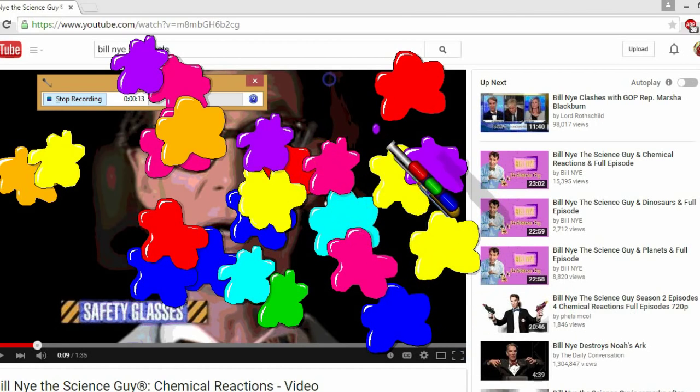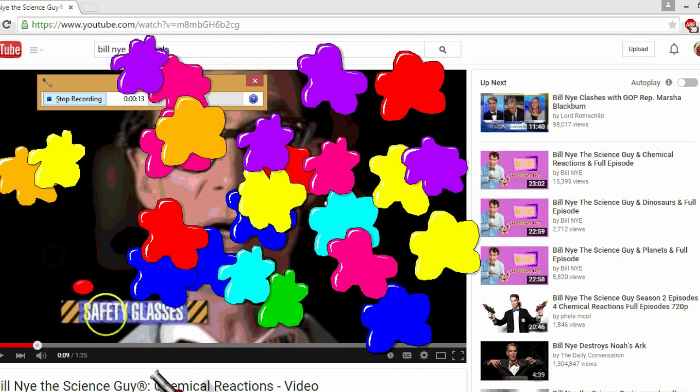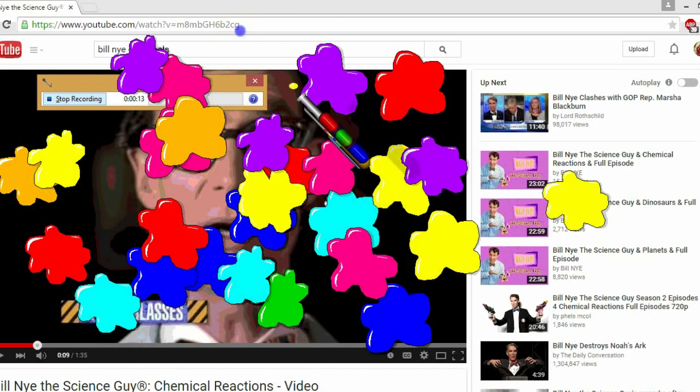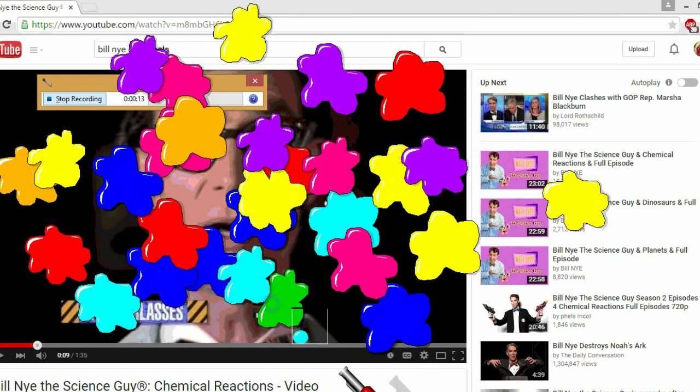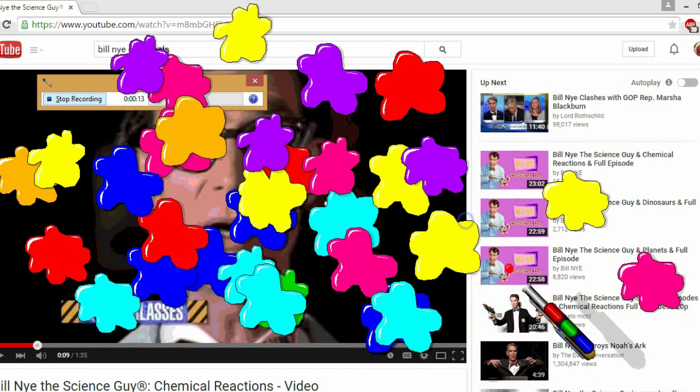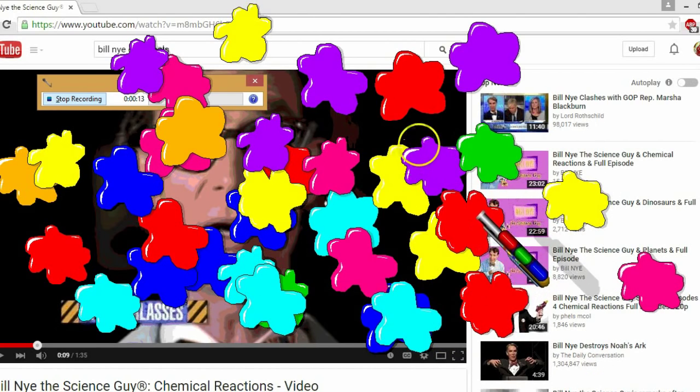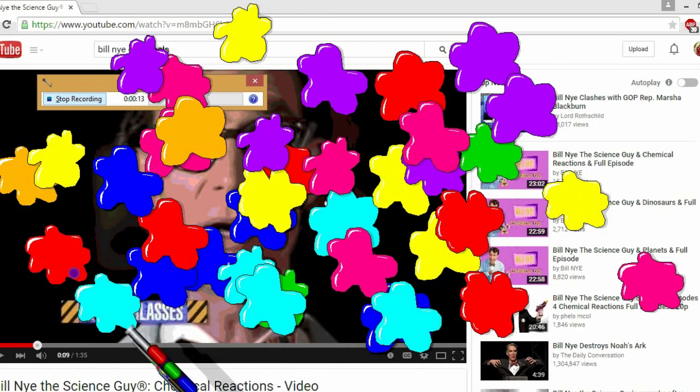That looks like it's about it. So it looks like you press the mouse one button and it fires a random love paint. Now I was hearing this game was supposed to be multiplayer, but after navigating the menus, I couldn't really find out where you go multiplayer in this.